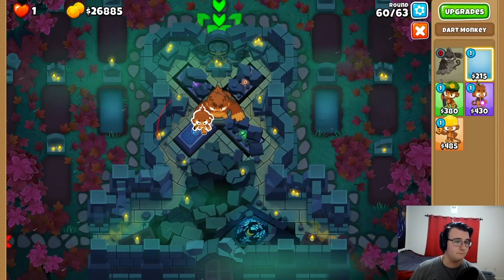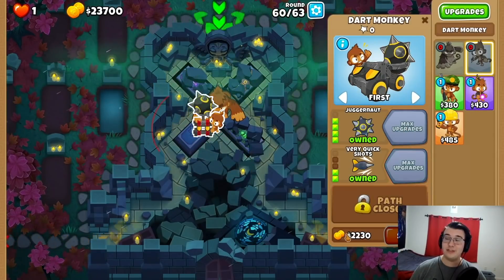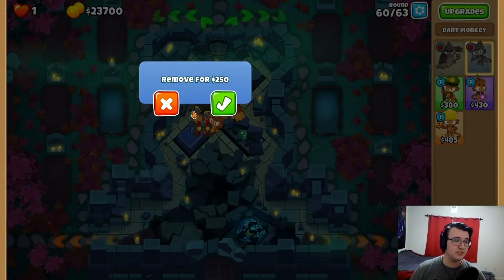So we're going to get this Jug here. And why would you overclock a $3,000 tower? Well, I guess we'll see.